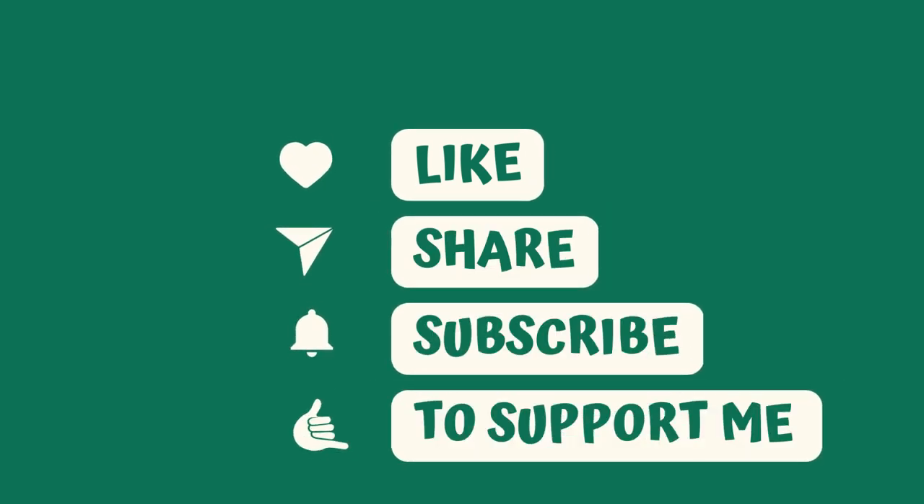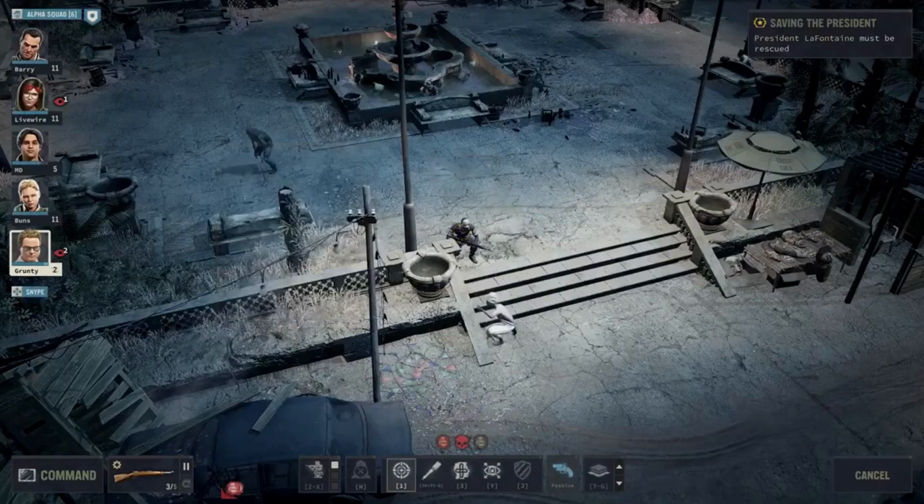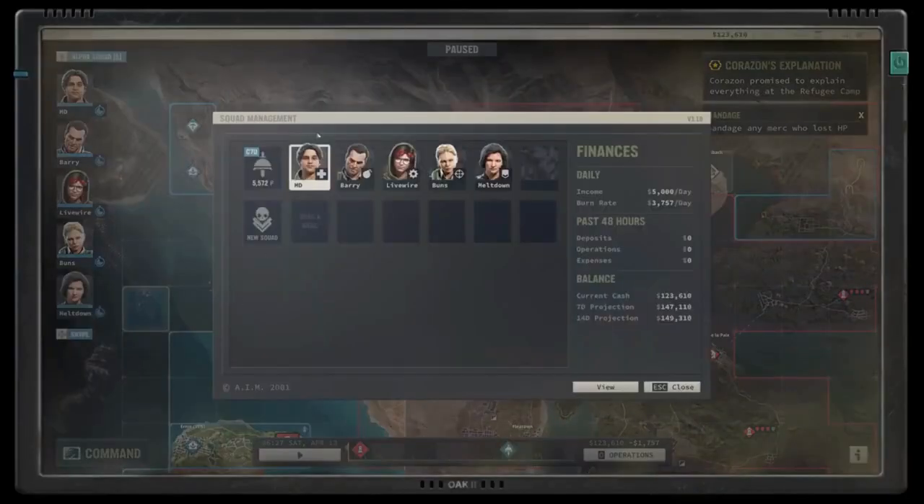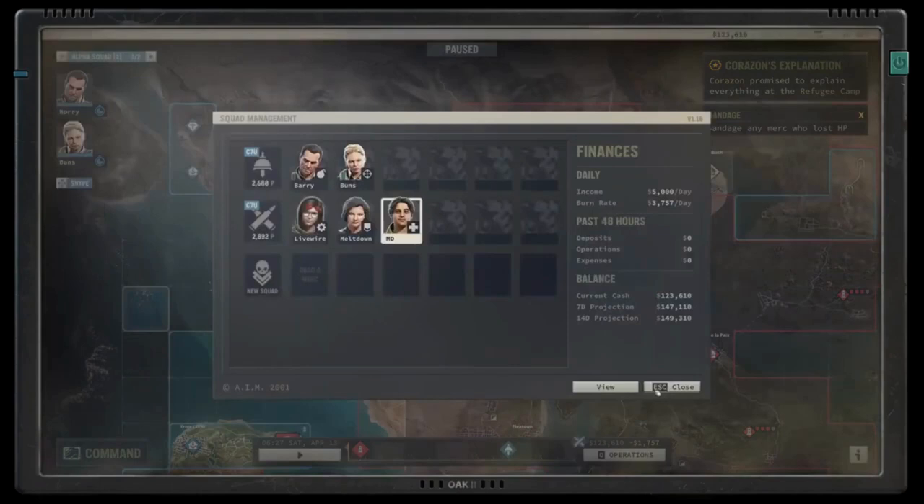Welcome back to Joystick News, where we bring you the latest news and previews on upcoming video games. Today, we're taking a deep dive into Jagged Alliance 3, the highly anticipated new release from developer Haemimont Games and publisher THQ Nordic. This title promises to offer the complex, turn-based tactical experience that fans of the series have come to expect, but in a new setting that will test even the most seasoned mercenaries.